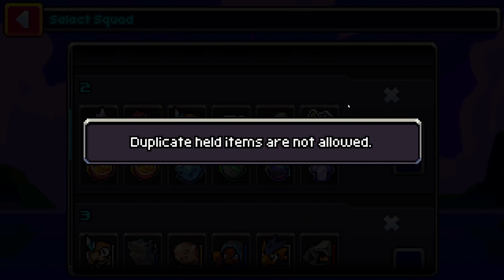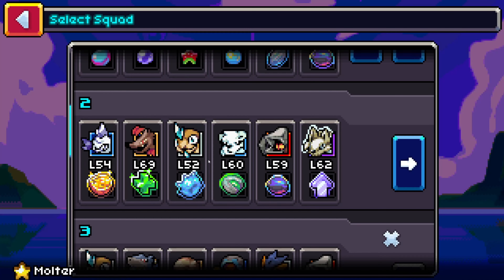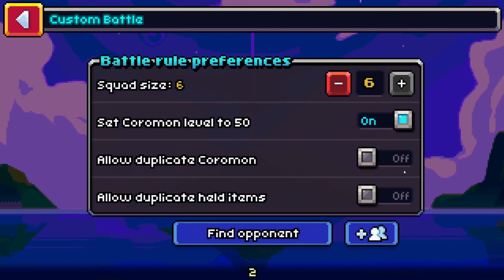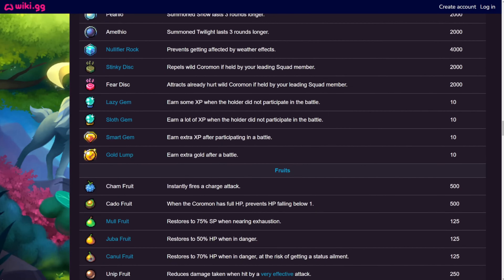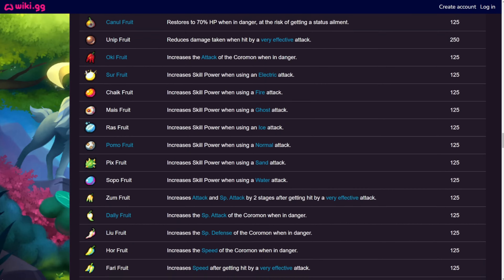Competitive Coromon has an item clause, which means you can only use one of each item per battle, so it's very important to understand all the items available to you. We're going to review everything you need to know about competitive Coromon items, so hit the like and subscribe button and let's jump on in.